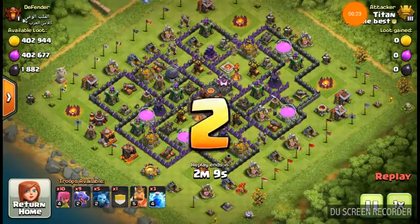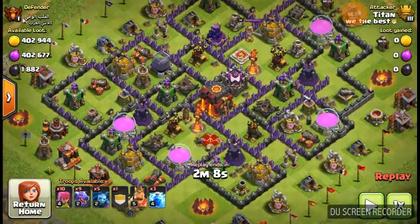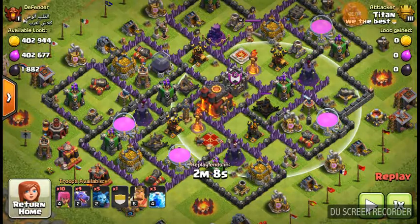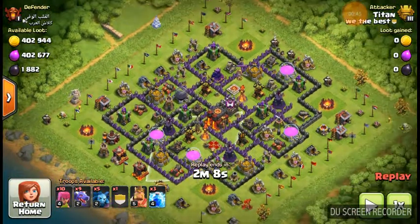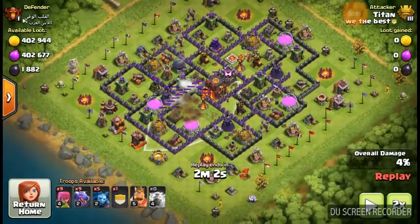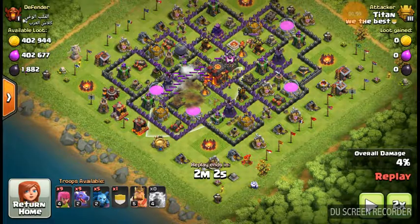On this one, there's no way I'm going to get the town hall because there are all these air defenses plus those other defenses, and the exposed ones are up. If I went from this side, the sweeper is there, and if I went from the other side, that sweeper is there too. So the town hall is off limits. What I do is target all these buildings around, and I lightning that one to get all these buildings and take those archer towers down.